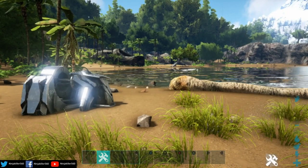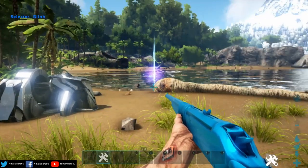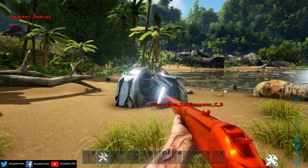Once you're in creative mode, you'll need to pull out the admin rifle. If you're using a controller, use the left trigger to flick it to red. If you're on PC, use right-click on your mouse to swap it to red.